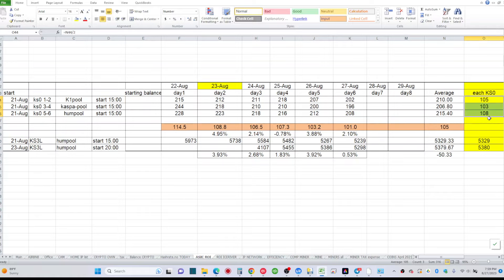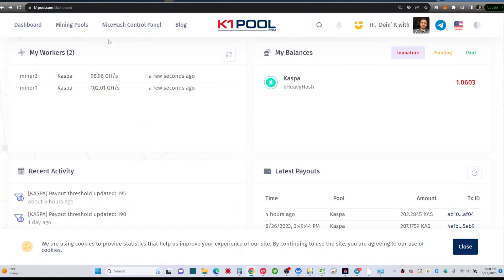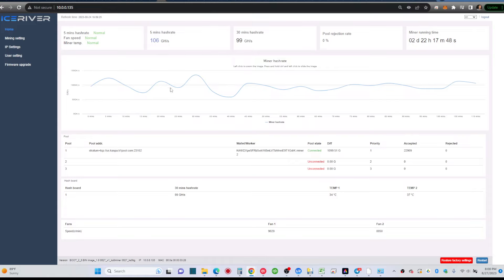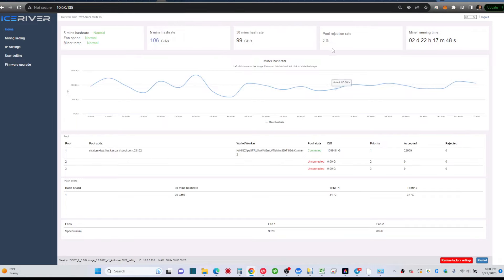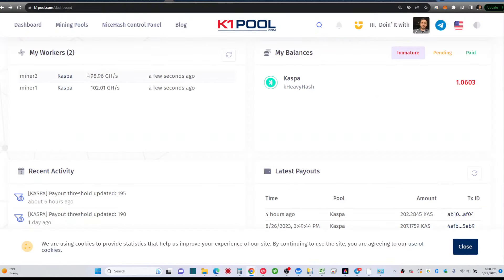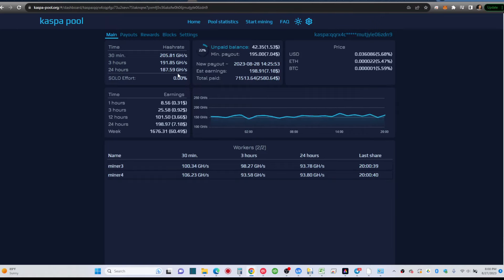When I look at the average it gives me a better understanding of each pool connection. For K1 Pool I look at the actual hash rate on the pool, not just on my miner. My miner might show 100 or 106 gigahash average, suggesting full rewards, but in reality I need to see what the pool is reporting. There's no rejection here, yet it still didn't perform as well as Hum Pool.